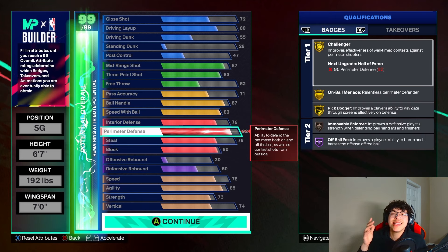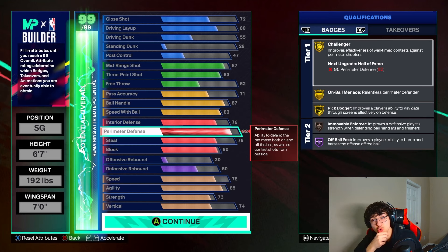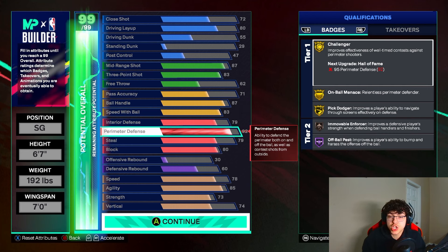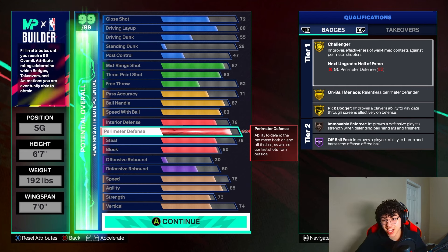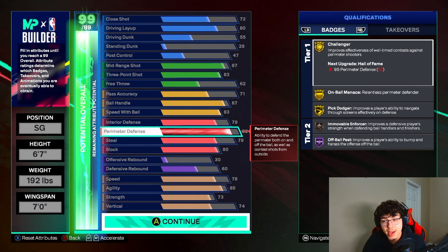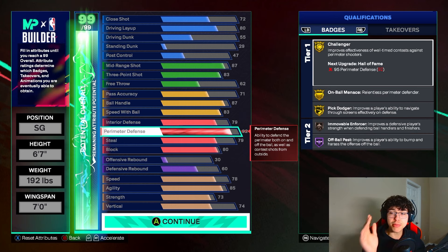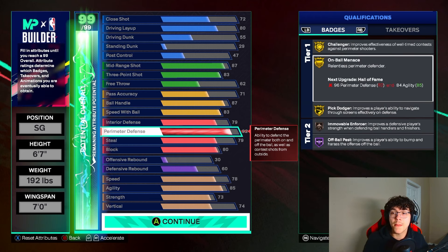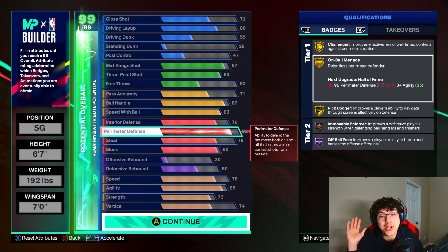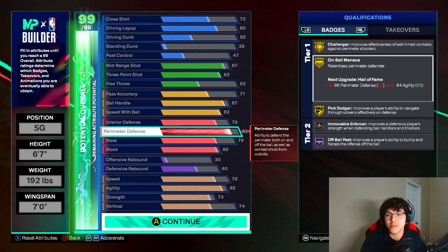We do get Hall of Fame off-ball pest. Then we get a 92 perimeter defense. You put plus five on here — this is where my first plus five cap breakers are going, which hit at starter one, which you can hit within a week or two — and you will get Hall of Fame Challenger, Hall of Fame on-ball menace, and Hall of Fame pick dodger. Three Hall of Fame badges — can you ask for any more than that? And if you put the max badge upgrade on a Hall of Fame badge at level 30, it could go to legend. So you could potentially have legend on-ball menace or challenger or pick dodger.